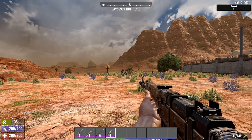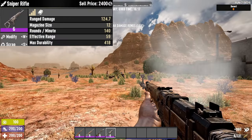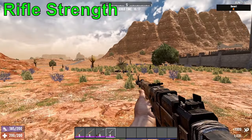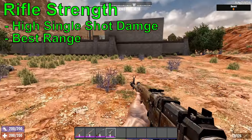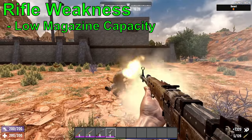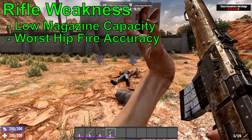Finally, the sniper rifle — the king of the rifles. This fast-shooting semi-auto, 12-shot rifle has massive damage, range, and durability. All these rifles have high single-hit damage and the best long-range capabilities compared to other firearms at their tier level, but at the cost of low capacity and poor hip-fire accuracy. Just remember: one shot, one kill.